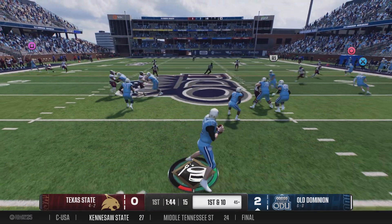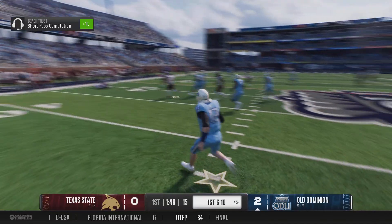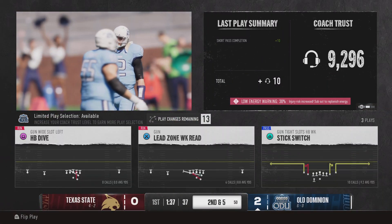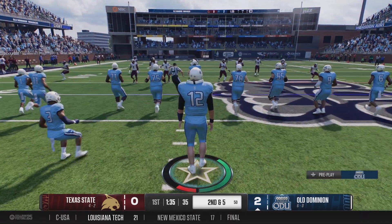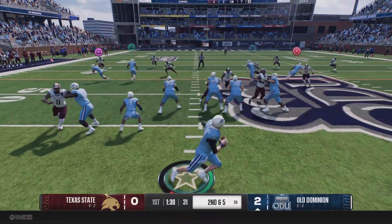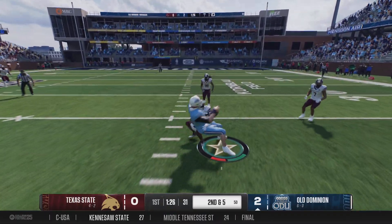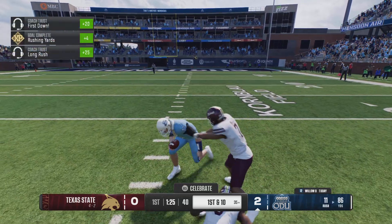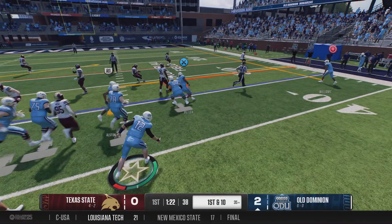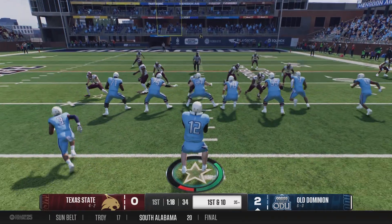Coming out on first down with the play fake, they're working that left side. Sometimes even a short game like that can be used to set up something bigger later on — they can pump that and take a shot down the field. They're going to go back to that same play because they know this guy with the ball in his hands is dangerous. He makes one guy miss, he can take it to the house. He makes the stop at the 35-yard line — they rip off 15 yards on that one and they are rolling.